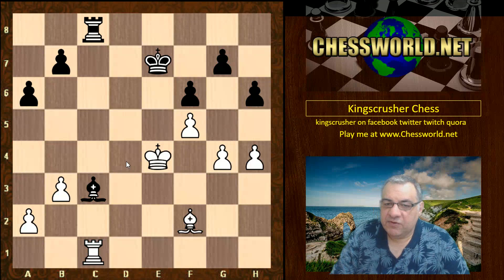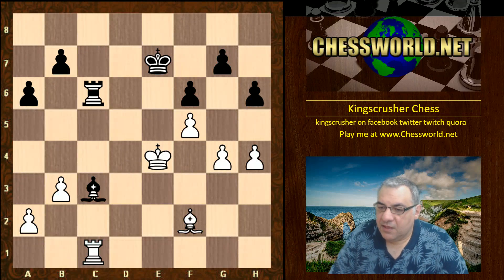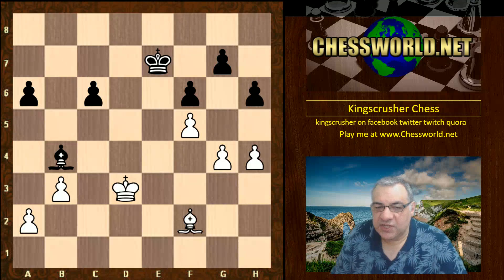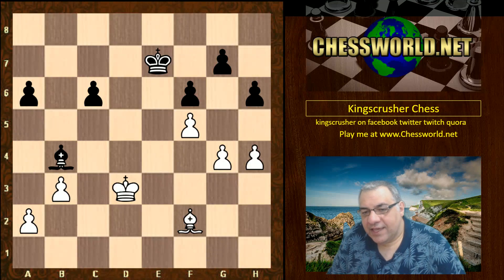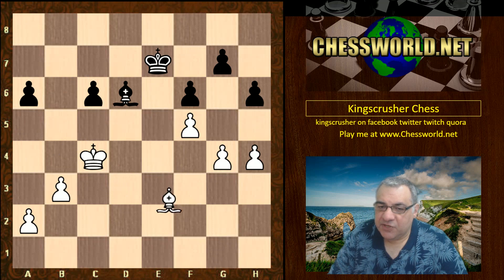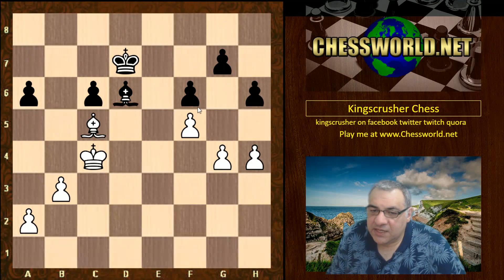This is parried with Rook c6, protecting so Bishop d4 can be handled. King d3, Bishop b4 — and there is a compromise to black's position here. After Rook takes c6, you see that the pawns are shattered and isolated. Is this a winning endgame for white?